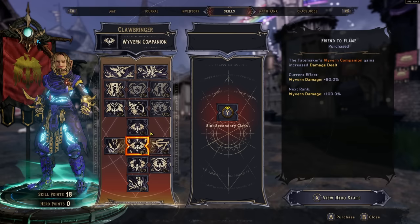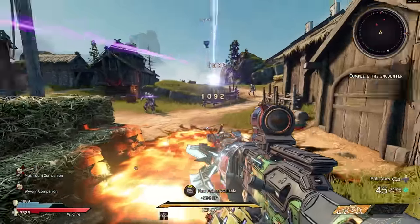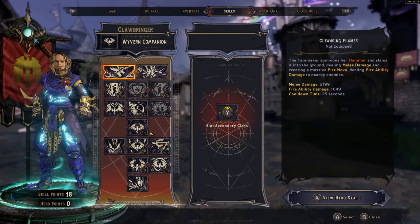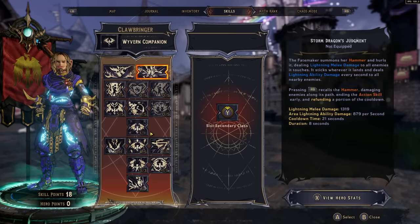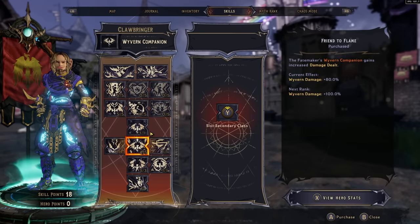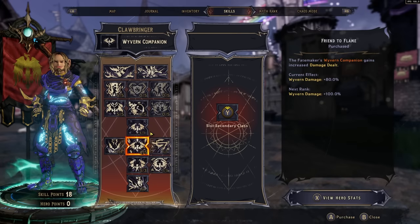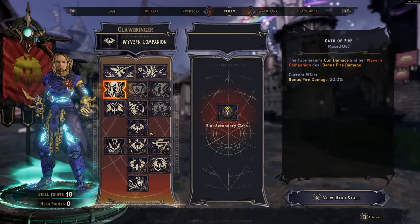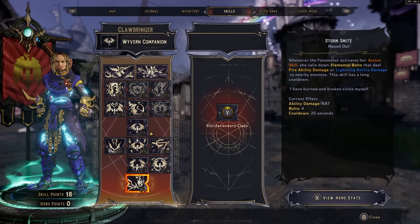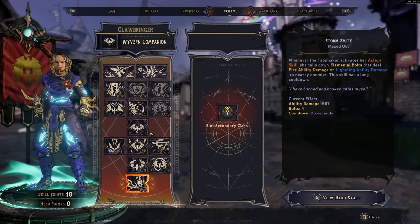Next is the Clawbringer — the class I've struggled with the most. The skill tree is a mix of everything. Your class feat is a wyvern companion dealing fire damage. Action skills are two giant hammer skills: one calls down a hammer in a wide area, and one is a Thor-style throw-and-recall hammer. The skill tree aims at fire and lightning damage, and your companion helps, giving bonus fire damage on guns. Where the Clawbringer comes together is Storm Smite — on action skill activation, it calls down elemental bolts dealing fire or lightning ability damage to nearby enemies.